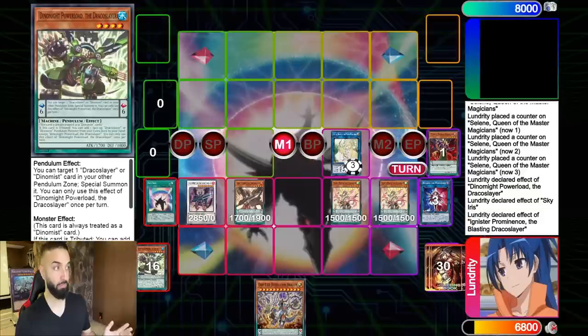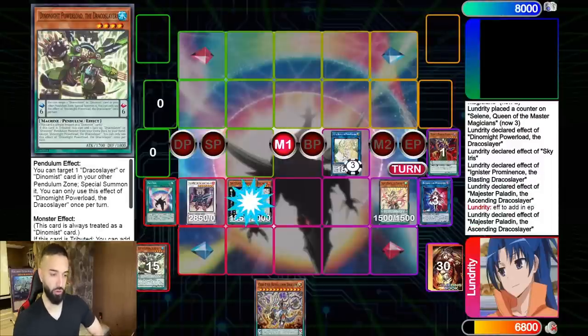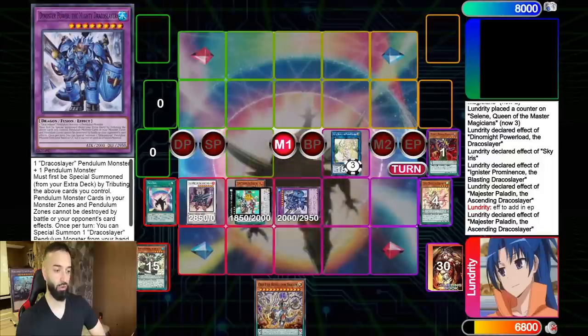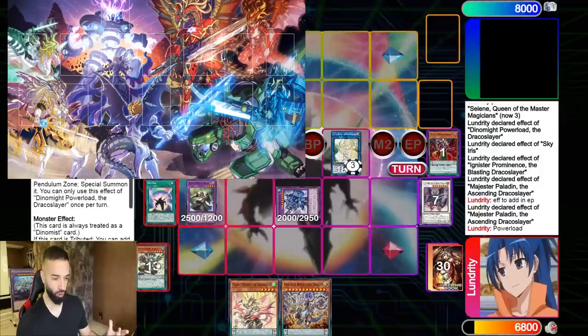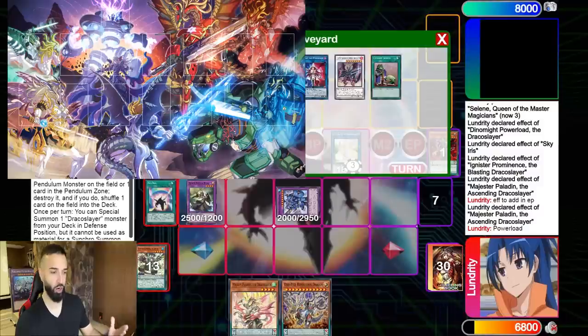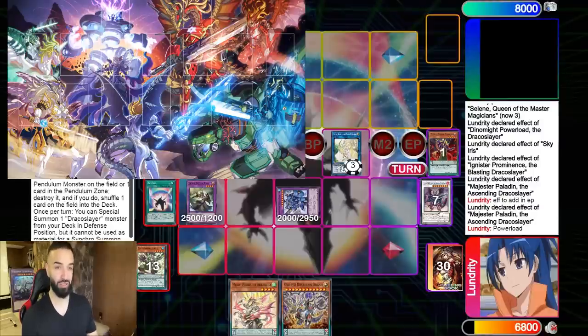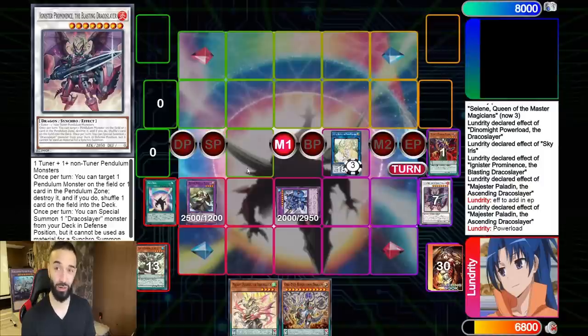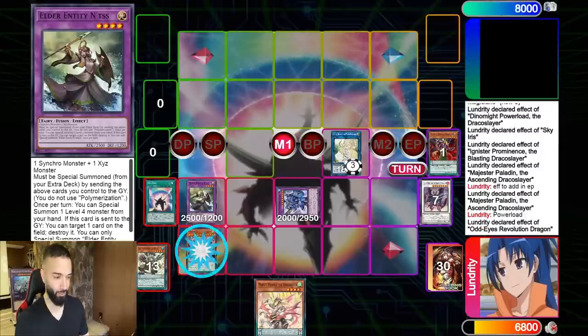Here we're going to make Magister Paladin to get a Spellcaster in the graveyard to special back with Selene, and to get a follow-up and special summon from the extra deck — multi-purpose. Here we're going to go into Dynister, adding this back because of the effect of Dynamite. We're using the OG Ignister with Luster, Dynister and Dynamite — it's so beautiful. We make Elder Entity Entez the real way: we actually special summon it with its own effect. Coming soon, baby.